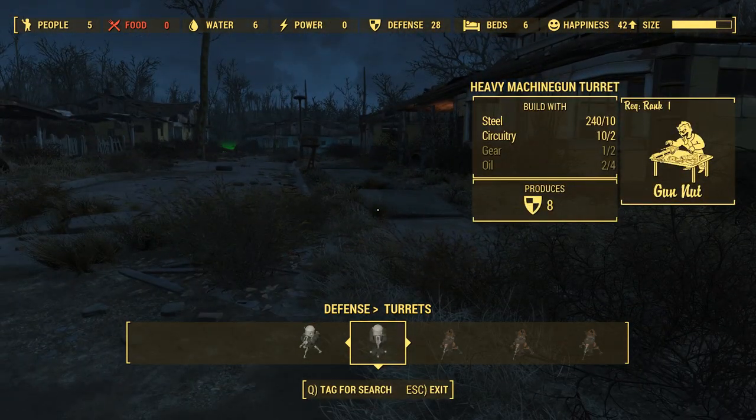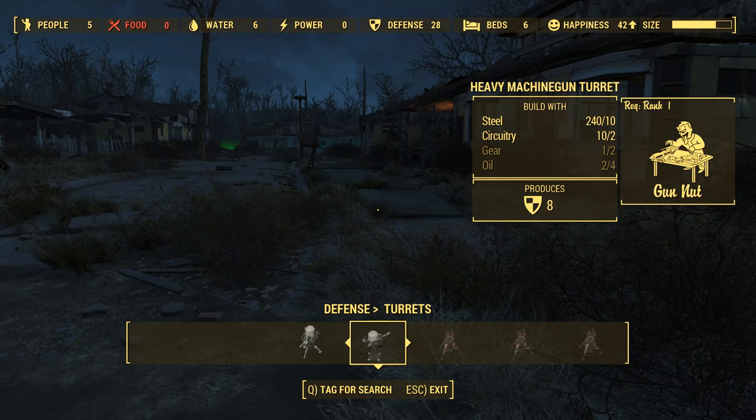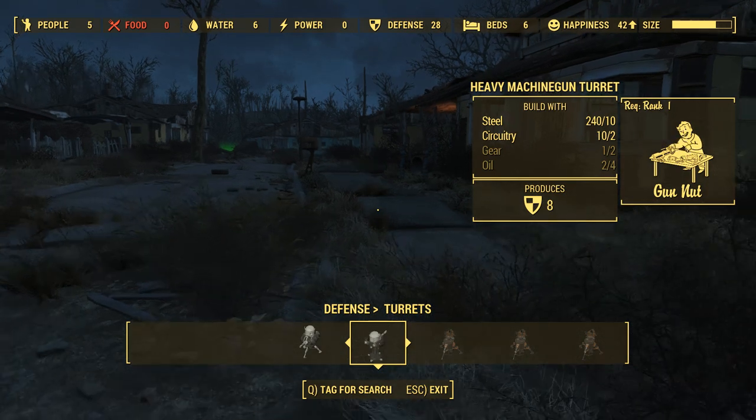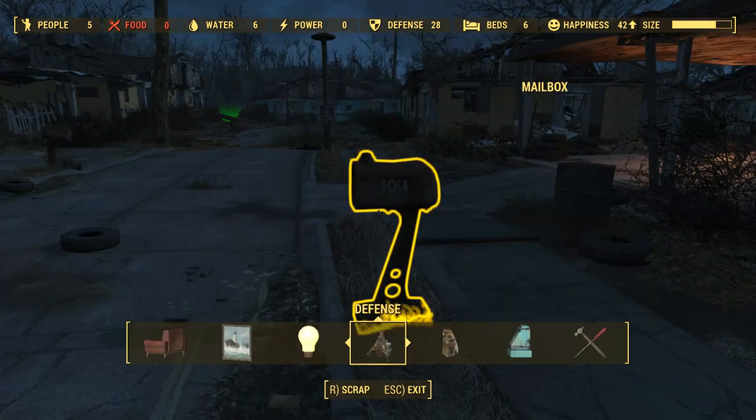This is actually a lot like Fallout Shelter — you get your happiness up in the top right. As that rises, I assume things happen, and you'll get more people. Once you've done all that, you can finish the quest, which gives you a bit of experience. But that's not what you're here for — you've done the quest. Now we want to learn how to do cool things.